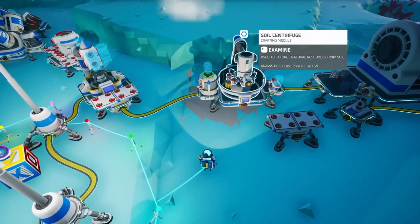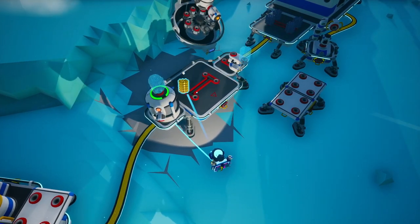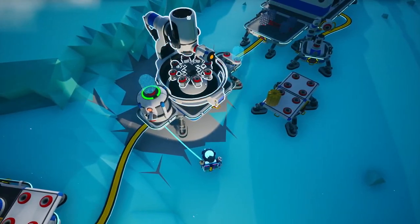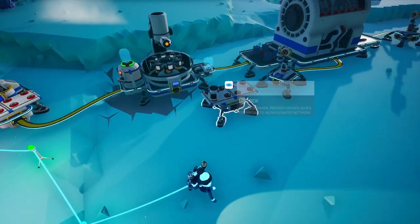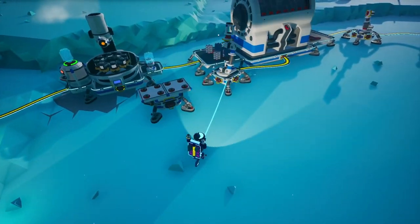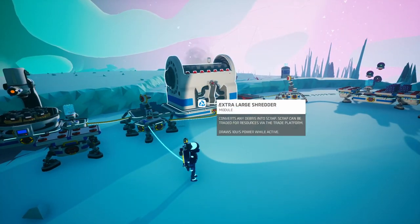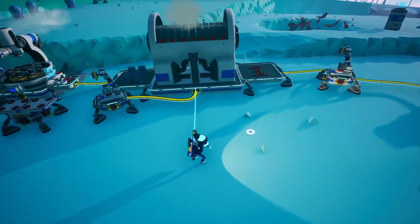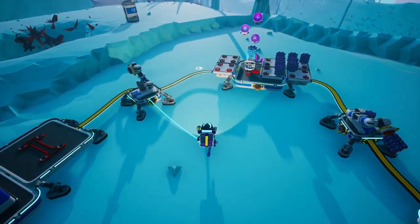We've got one lost resin down there somehow — let me see if I can grab it. I'll throw it over here. So the small printer creates these canisters, and the auto arm grabs them and puts them into the shredder. The shredder then turns them into scrap, which the auto arm grabs and puts over here. You know the story.